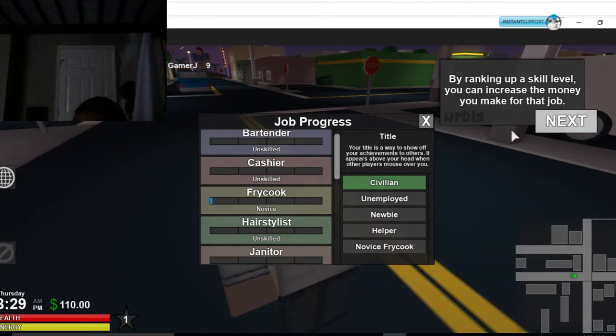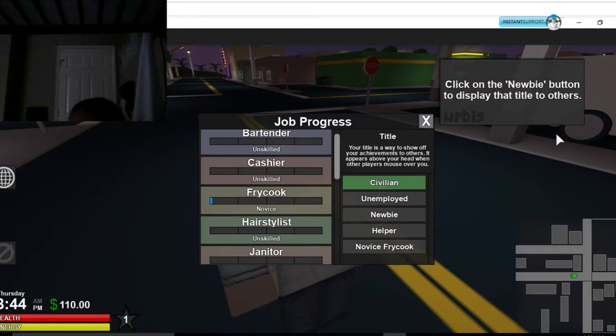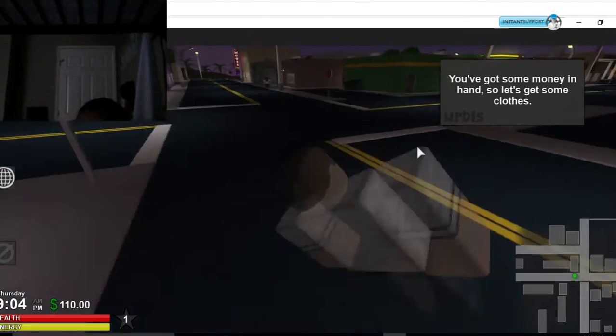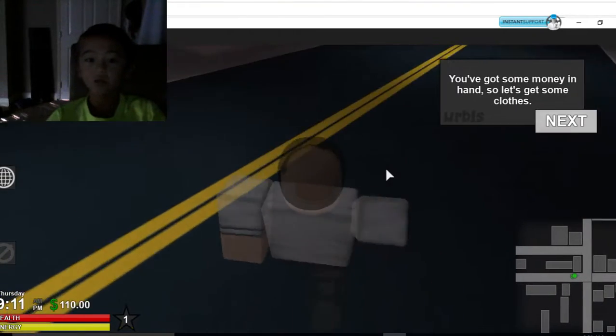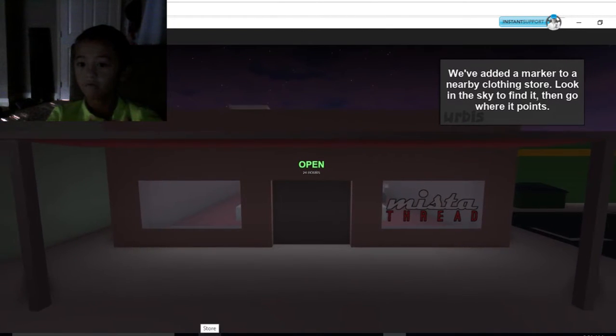Each job you can do has a skill level that goes up the more you work. By ranking up a skill level, you can increase the money you earn. That person just ran me over. On the right is your title. Titles are earned by working and are what you show off. I can't do my job. I'm clicking the new button to display the title of the other person. Click the civilian button to change your title. Excellent job. Let's go to the office. Person keeps hitting me with their car! You got some money in your hands, so let's get some clothes. You're like a clothing store — you just gotta find it.